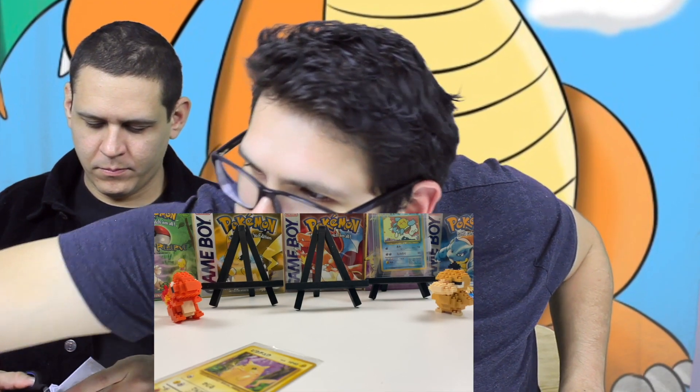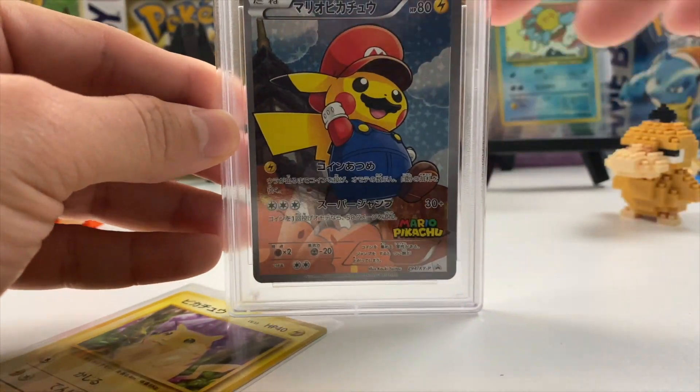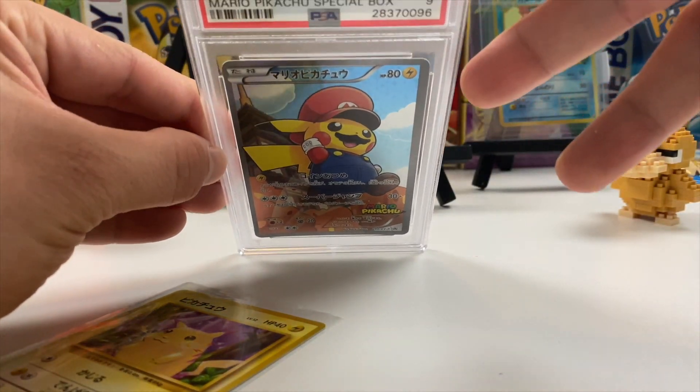I don't think I've shown it on the channel yet — it's the Mario Pikachu with the red cap. Wait, we didn't show that in an episode? No — so we're just randomly showing it in this episode now! Okay, I opened up the next package and it's another Pikachu — oh awesome!